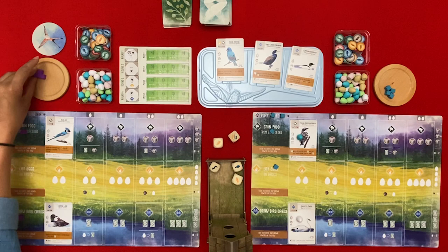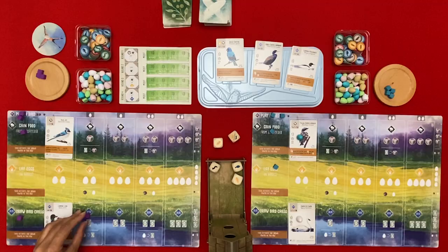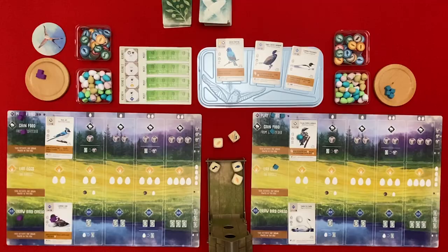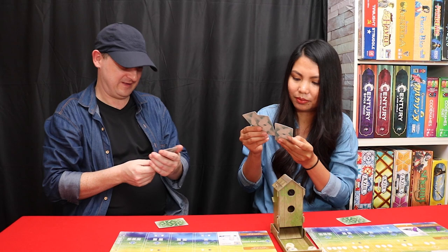I'm going to draw a card. Let me activate the Common Loon now because we're both even - we both get a card each. When activated, players with the fewest birds in the wetlands draw one card. We both have one each, so we both draw one. I'll draw from here and you draw from there.